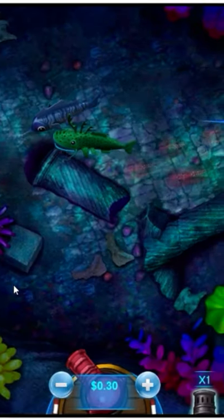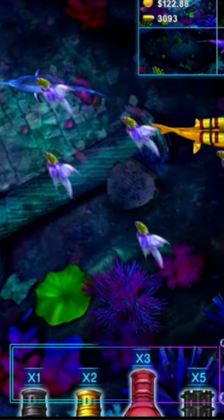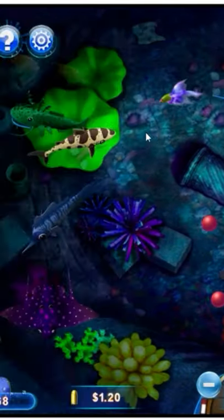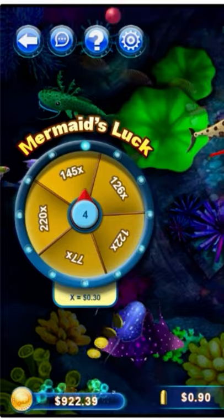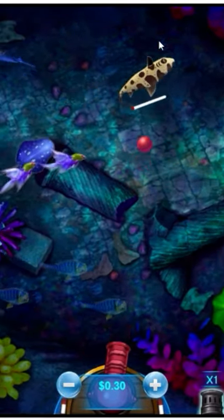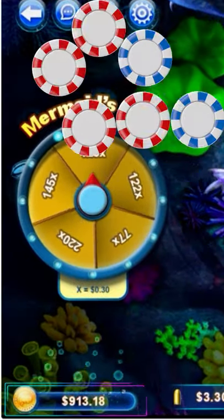To win money, players need to catch fish using different types of weapons. There are power-ups you can earn to make catching them easier, and bet multipliers to power up your cannon. The more bullets you shoot at the same fish, the more likely you will capture it. When you catch one, you receive the value of the fish in your game balance.